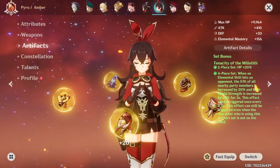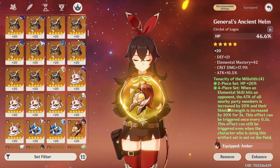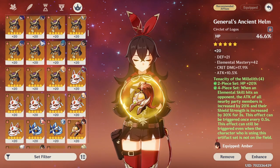For artifacts, it's quite straightforward: just HP in every slot. For the set, Tenacity of the Millelith or even the Song of Days Past set is quite good for extra utility for your team.